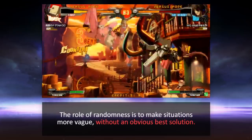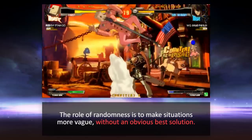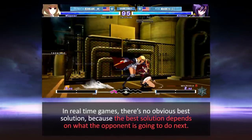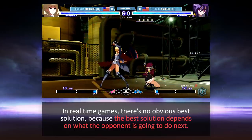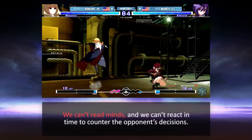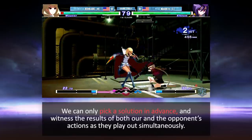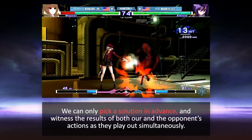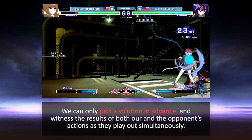The role of randomness is to make situations more vague without an obvious best solution. In real-time games, there's no obvious best solution because the best solution depends on what the opponent is going to do next. We can't read minds and we can't react in time to counter the opponent's decisions. We can only pick a solution in advance and witness the results of both our and the opponent's actions as they play out simultaneously.